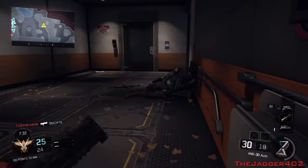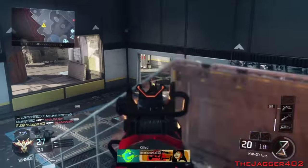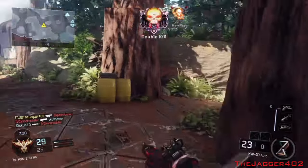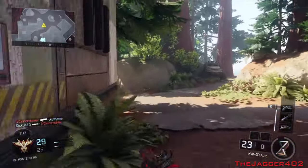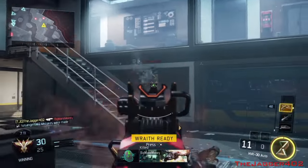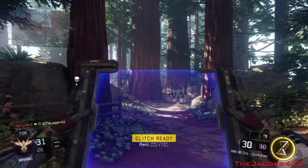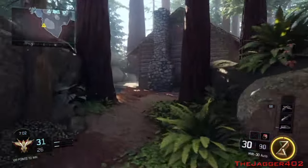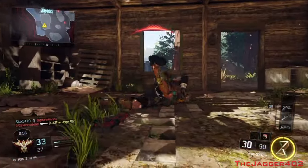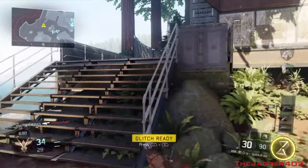Now check this Hellstorm missile out. Treyarch straight cut the guts out of this thing — back in the beta the Hellstorm missile was amazing, but ever since the actual game came out it's been garbage. I pick up the Wraith though, which is still pretty badass — they actually made the Wraith better. Then I take a death after getting gun-butted in the face while already damaged, so I'll take that one.